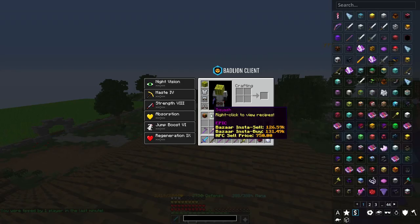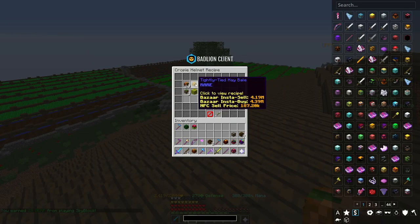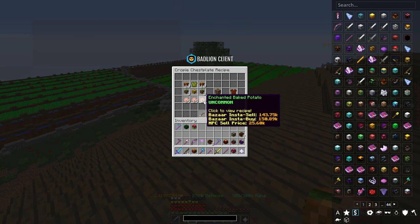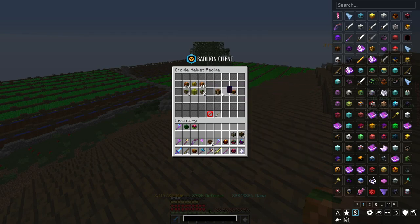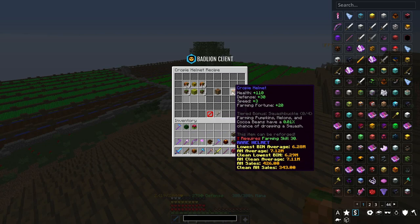Croppies are actually really cheap on the bazaar right now, so you could probably just buy all the ones you need. You use Croppies with tightly tied hay bales and boxes of seeds to upgrade Melon Armor to Croppie Armor. You'll need 80 total Croppies to complete that upgrade, and then you'll need Squash to upgrade further.